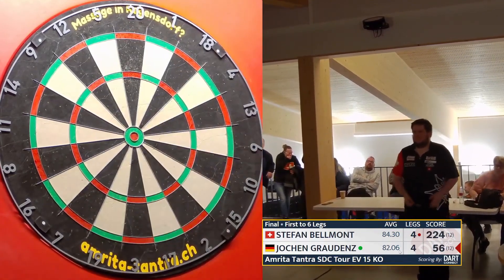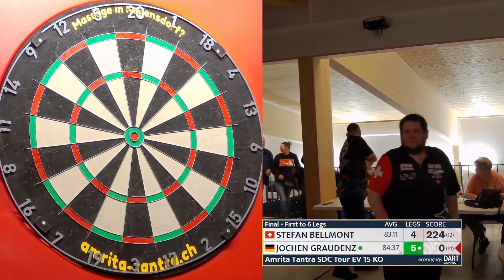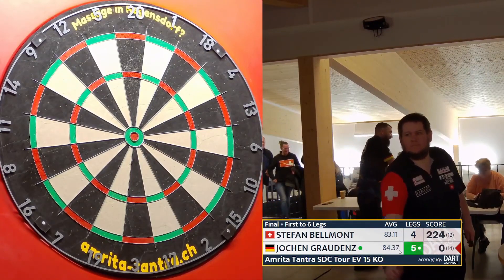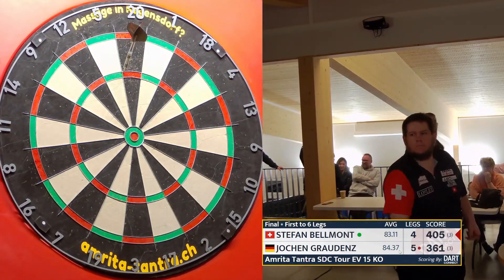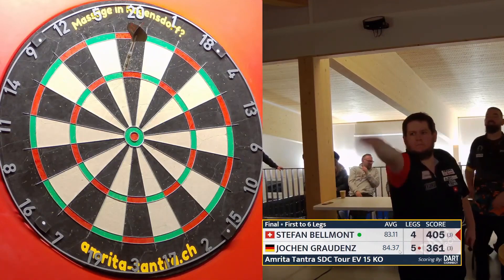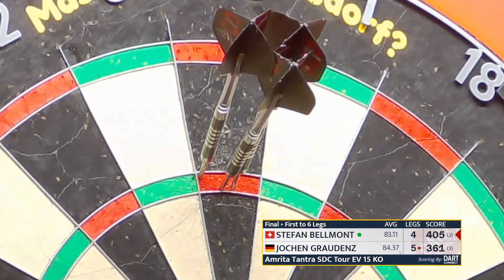Ninth leg is Jochen. The last time he took his time, he got it. This time, he gets it. Stefan can't find a treble — that's probably the worst scoring leg of the game for him. 12 darts scored. Game short in the ninth leg, Jochen Graudens. Ten glass throws, shall I say. No fusses there, and a double that's not been particularly pleasant to Jochen. 180. What a time, what a time.